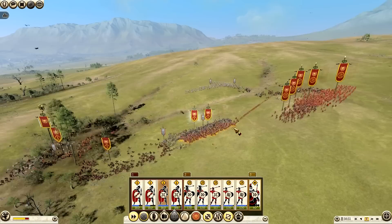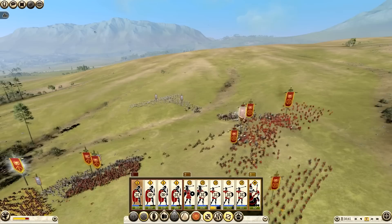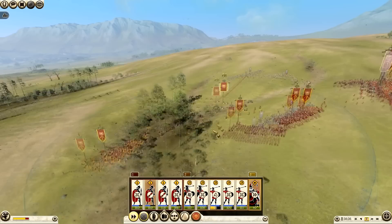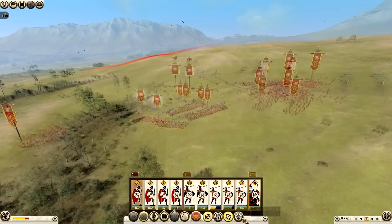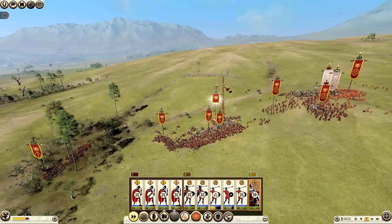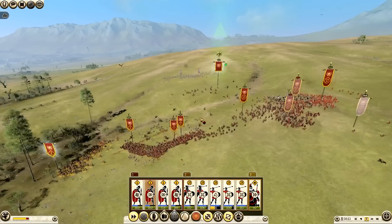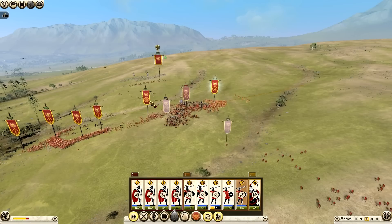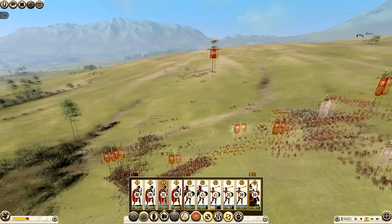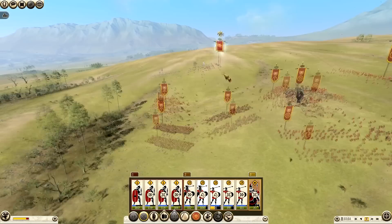We're going to crush that mob unit very easily and crush the spearmen. Their cavalry has come out and there are things like attacking test spacing which you can toggle. When a flag goes white they are routed. We've routed the mob units - pretty easy - and the spearmen are crumbling as well. I'm going to get my general to attack the levy slingers because they'll take some of my men out. I can click inspire to temporarily boost stats, but it has a cooldown. I'm going to pull my Velites out because we are losing lots of them.